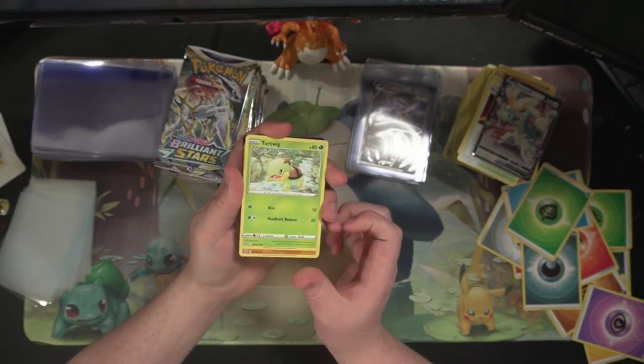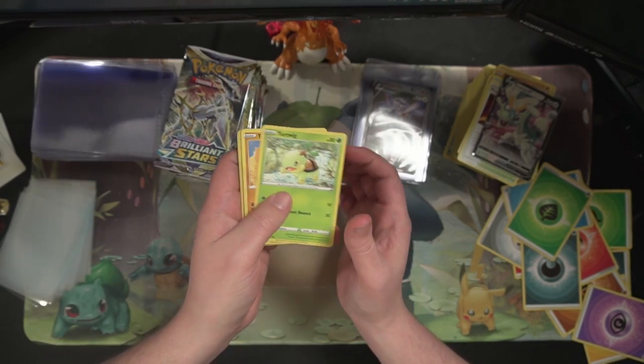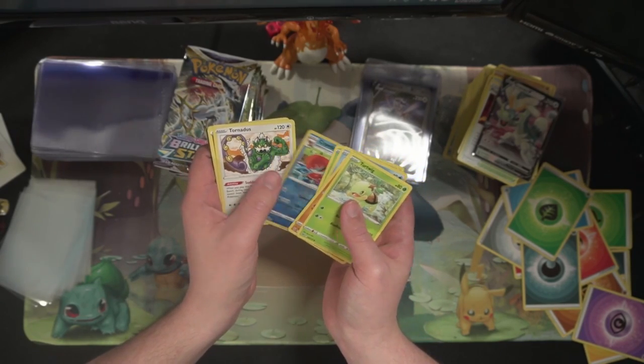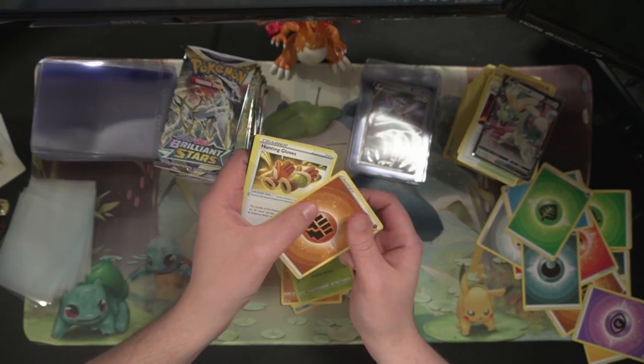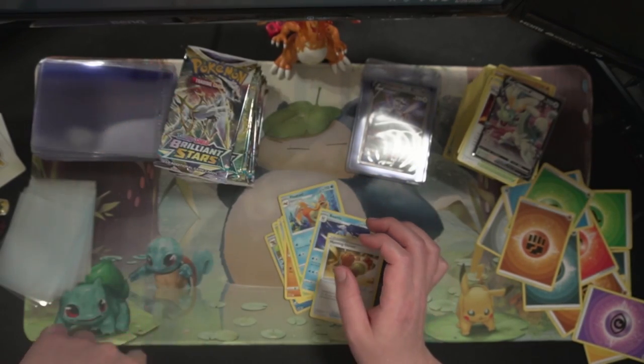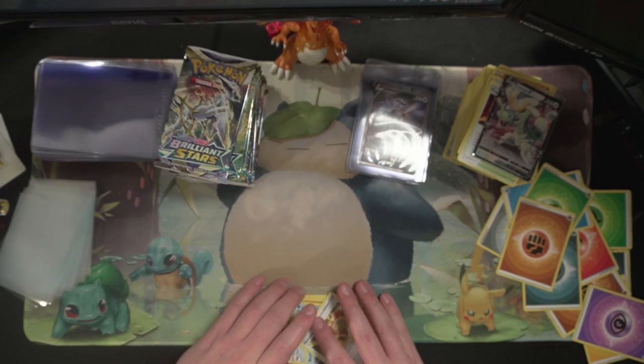Got Piplup, Shroomish, Purrloin, Cramorant reverse, and a Tornadus non-holo. Also Hunting Gloves, Beartic, and a Fairtick and a Floatzel.